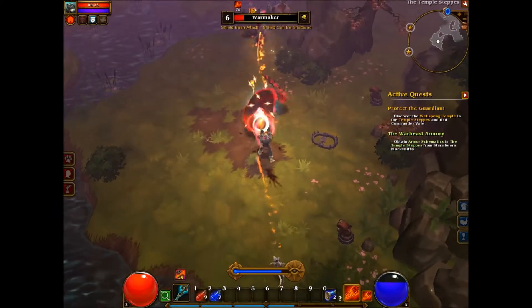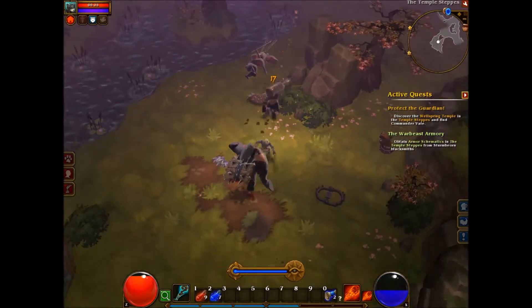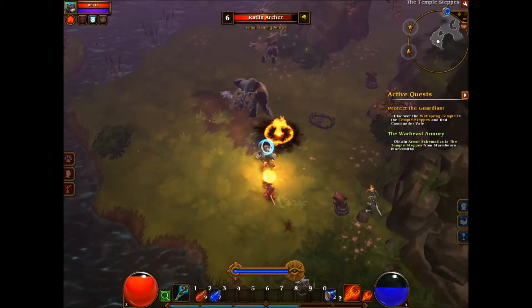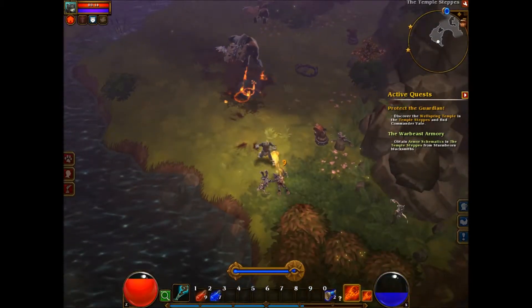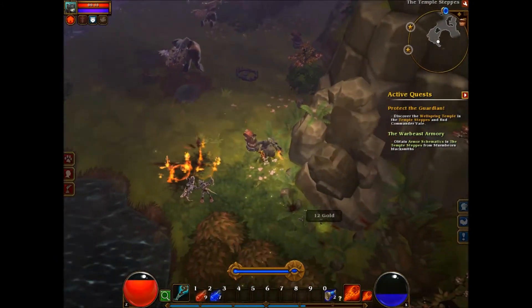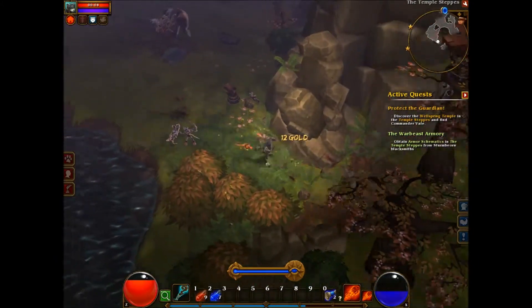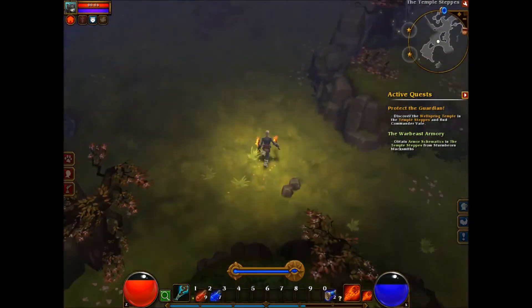There are three quests out here: the main quest, our side quest, and there will be a graveyard quest that will actually go down to the crypts, which will get another kind of mini-boss. I don't remember seeing those in my first playthrough, or my second playthrough for that matter. I don't quite know what those are supposed to be.